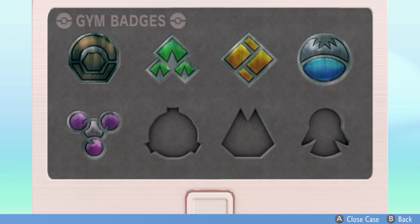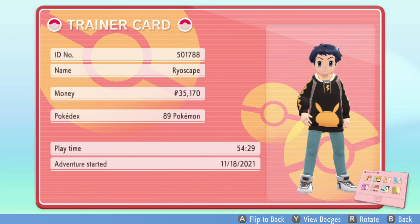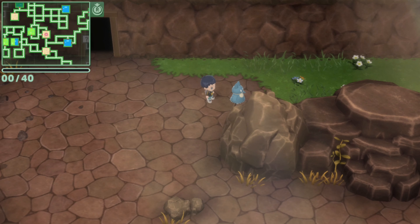Once you find the Munchlax, you're going to save the game, just in case you fail to capture, because they do have Whirlwind and you can also accidentally knock it out. What I would personally do is just hit it one time, and see if it recovers at the end of the turn.